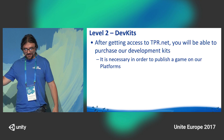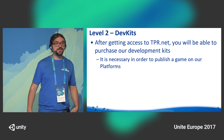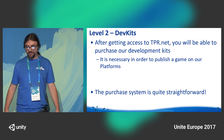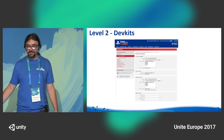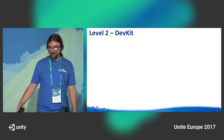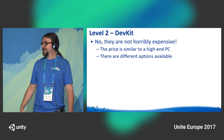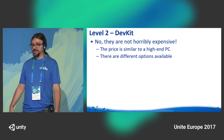Level two is the one that everyone loves: dev kits. After getting access to TPR.net, which is our publishing portal, you will be able to purchase the development kit, or dev kit for friends. It is a necessary step in order to publish on our platform. The purchase system is quite straightforward — fill in the order and the dev kit is going to come to your office. They're not horribly expensive; the price range is similar to, or even a bit lower than, a high-end PC. There are different options available.